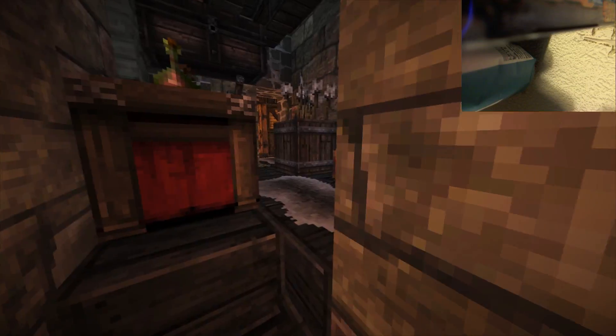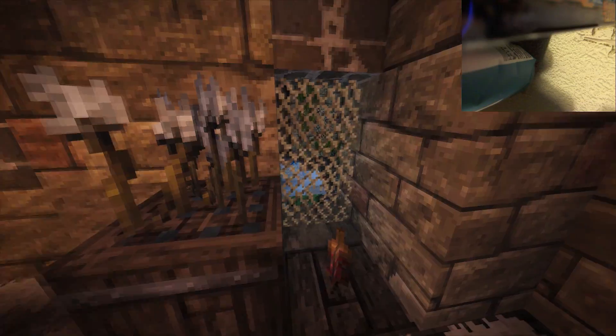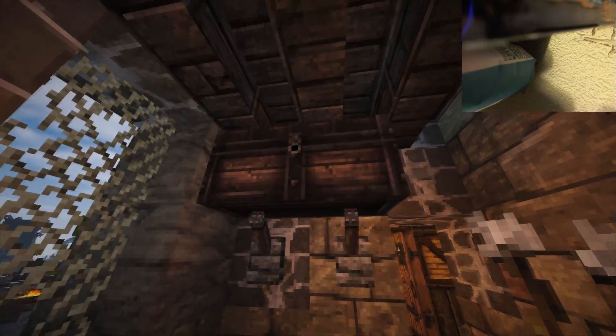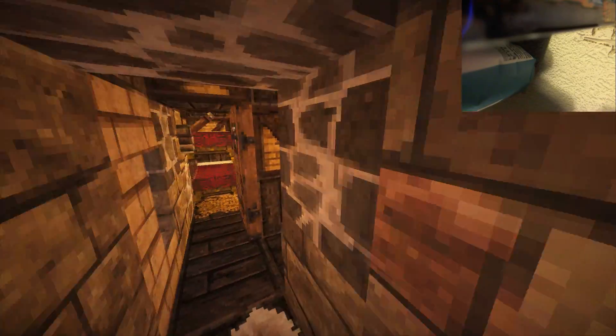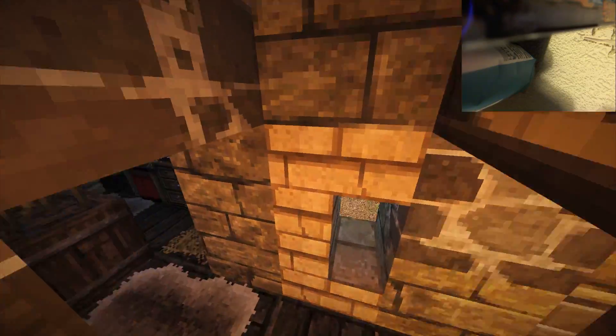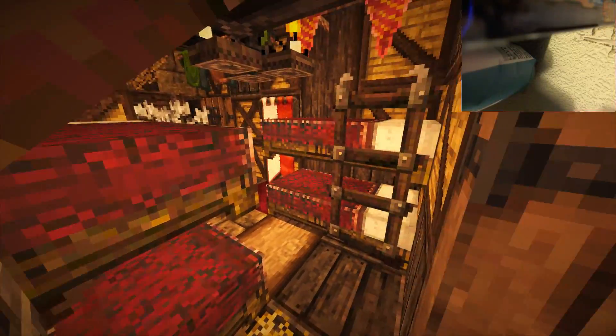Now up here we've got some more weapon stuff. This is the front part. We walk up — there's a little shooty place. We can't shoot out there either. We've got some chests, and a big chest held up with levers which is interesting. There's another little iron thing in here.